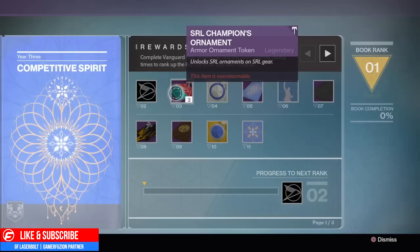At level number two, the book is going to allow you to get an emblem. At level number three, it's going to allow you to get SRL Champions ornaments. These ornaments you're going to be able to put on your SRL gear to make them look snappy and sassy, so do keep that in mind.